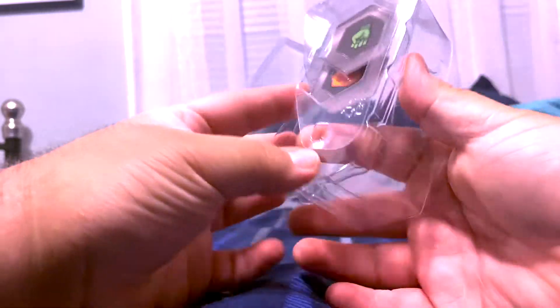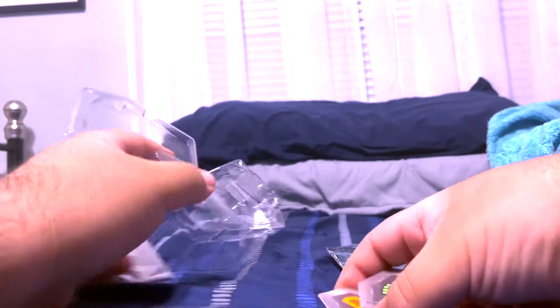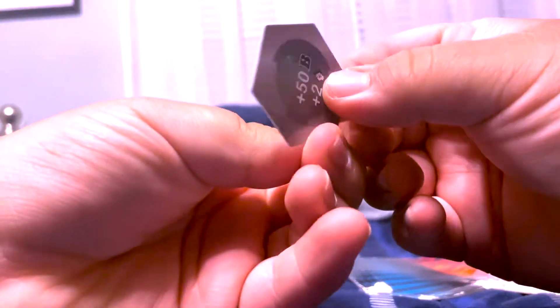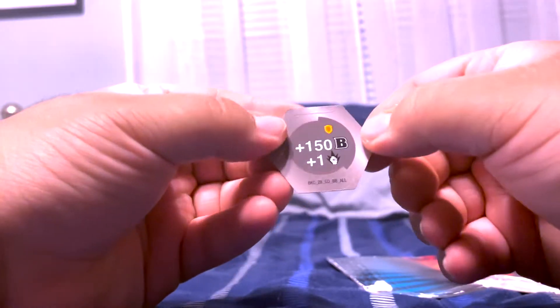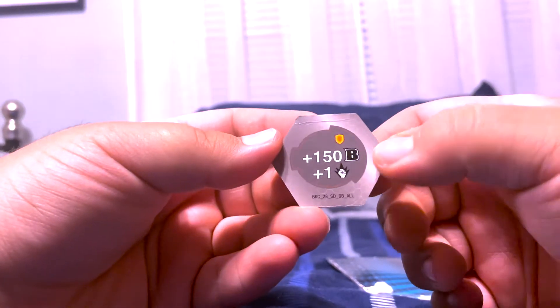This is hard to get out. Okay, let's not bend the Bakugan cores. I can't see the — oh, this side, that's why. I'm an idiot. Okay. So we got two Bakugan cores. We got this one, and in the back it's plus 50 B power and plus two attack. And then we got this one, the shield, with plus 150 B power and plus one attack.